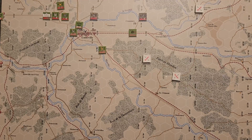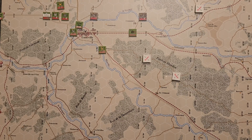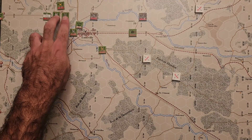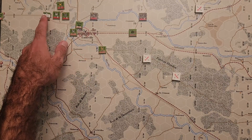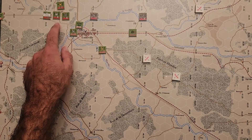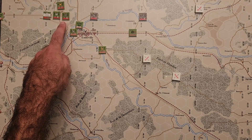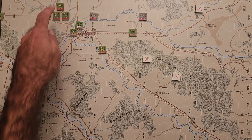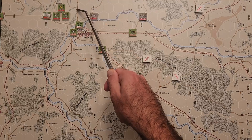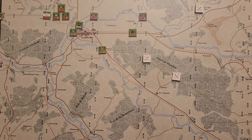Now let me introduce the main cast of characters and the board state at the start of the scenario. On the American side we have elements of the 4th Armored Division. Out here on Hill 341, north and west of Lunaville behind the river, is Combat Command Robert — the reserve combat command of the 4th Armored Division. It has an engineer company, armored infantry company, and the 35th Armored Battalion. To the north, up this road at the canal, is Combat Command A of the 4th Armored, which has two companies of the 37th Armored Battalion.